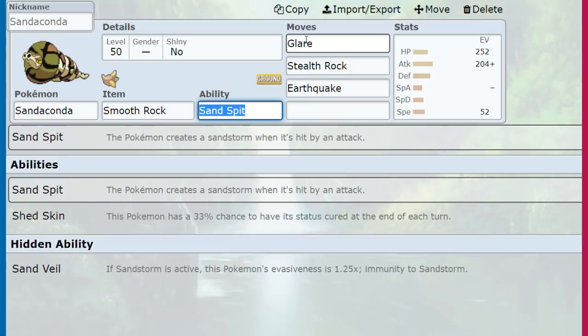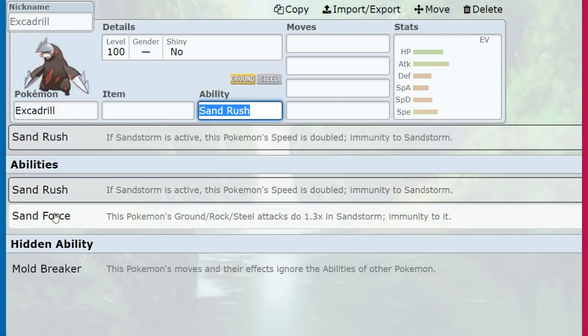Then you just try to sweep it off the Sandaconda's setup. The opponent is Glared, and every opposing Pokemon coming in is taking chip damage from Stealth Rocks. Sand Force with a Choice Scarf is going to be outspeeding and outdamaging everything. Or Sand Rush with a Life Orb is going to be super crazy as well. This is also when you Dynamax on the Excadrill — multiple turns of being unstoppable. That's the big play on Sandaconda.